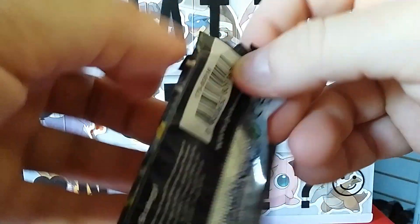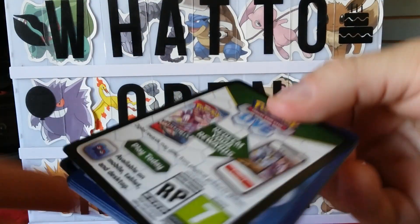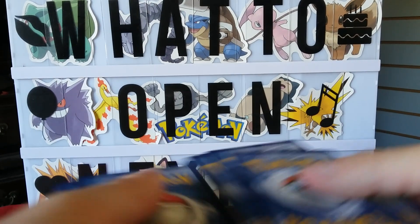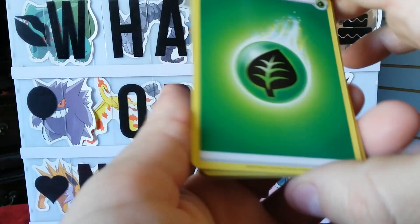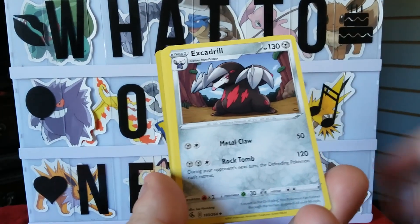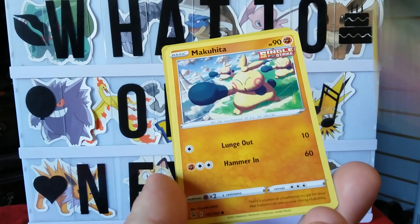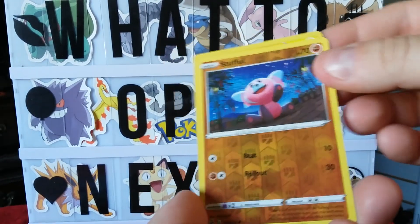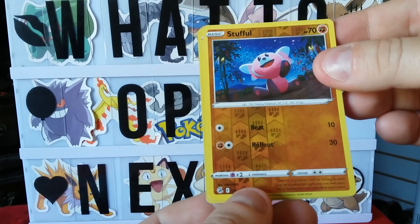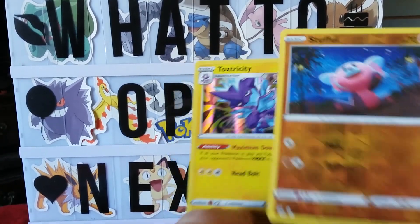Fusion Strike time — we're gonna pull something good out of here today, maybe some rainbow arts. Hit that subscribe button! My guesses: Charbugs, Excadrill, Toxel, Starmie — all right, I'm losing track. We got a reverse foil and a holo foil Toxicroak! Next, last Fusion Strike — come on guys, what are we gonna get? One, two, three, four — psychic and dark.